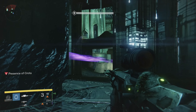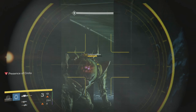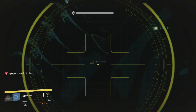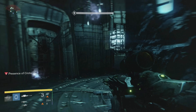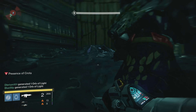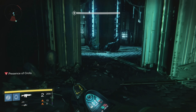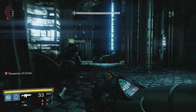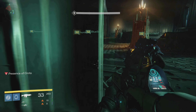The ogres come out — you blast them with heavy or quick-scope them. I prefer to quick-scope them with the Black Hammer. The other ogre will be out in the middle; blast him with all you've got. You need to kill both ogres. Quick-scope them right in the face and pick up any ammo you find in here.